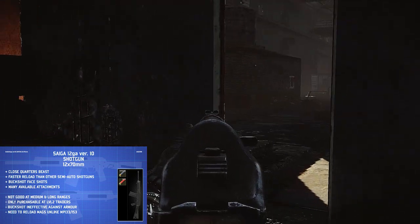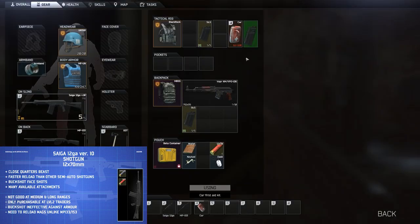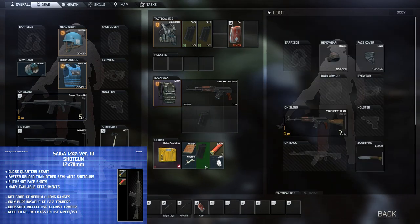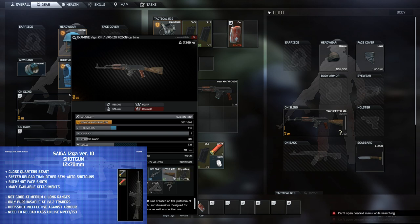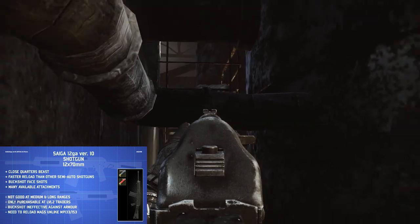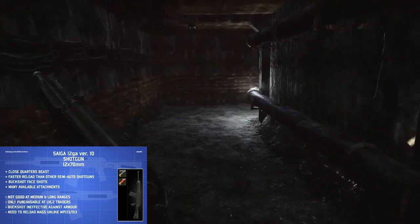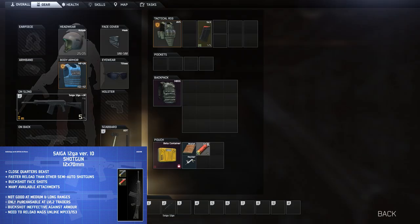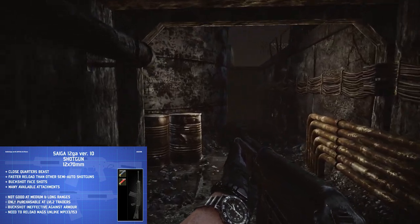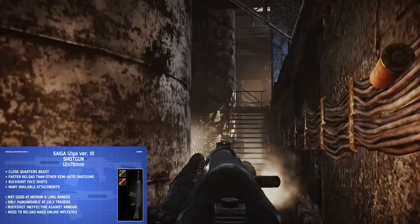The downsides with the Saiga: since it's a shotgun, medium and long range is basically a no-go. You can only buy it at level 2 traders, though you can find it fairly often on SCAVs or occasionally in weapon boxes. Buckshot is also really ineffective against armor — even low-level armor will stop it — so you need to aim for the face or the legs if they're wearing a face shield. You also have to reload full magazines rather than topping up individual shells like the pump shotgun or MP-153, which takes a bit of time.